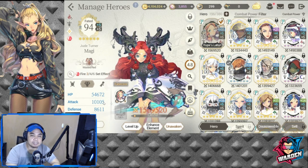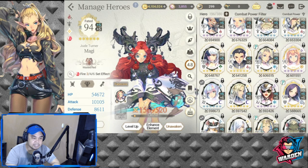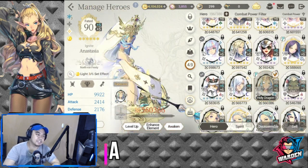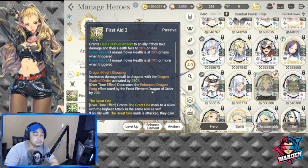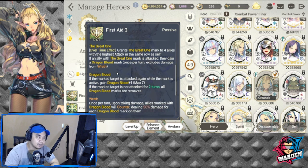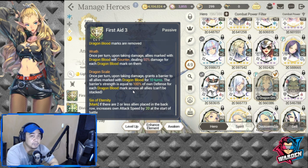Next on our list is FC Ignite Anastasia, who also received her buff recently. She's good with the Dragon — she has Dragonite Blessing and First Aid 3, and she is also a First Guardian with her First Guardian passives.